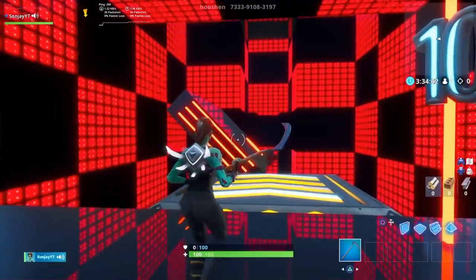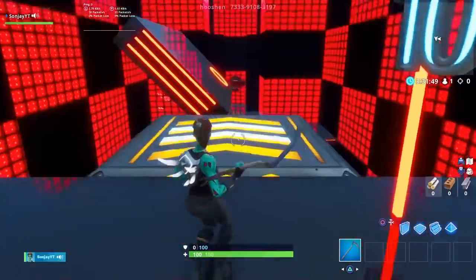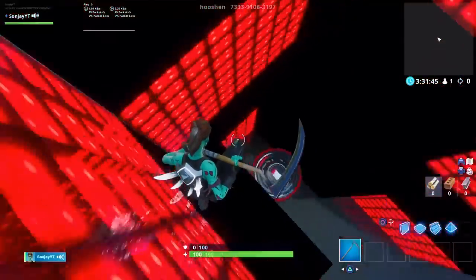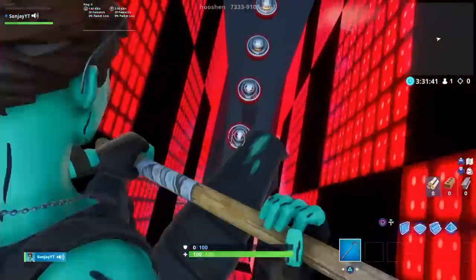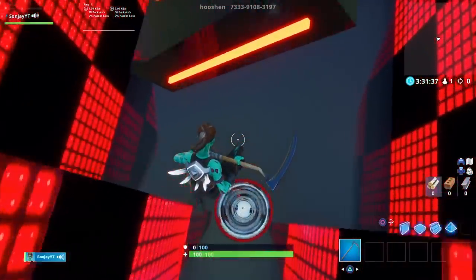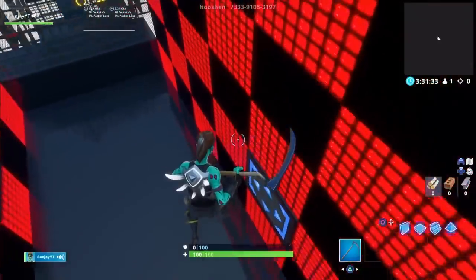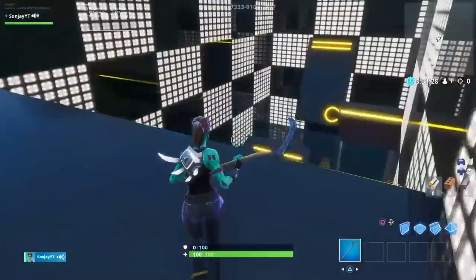We're actually onto the final level now, so let's give it a go — it's probably the hardest level as well. This level might take you quite a few tries. You want to jump onto the bouncer, fly onto here, take a few jumps onto this, then go forward when you want and you'll jump onto these. The last one flings you up quite high, so watch out for that. Jump onto this, like the previous levels, fly onto the bouncer, and this one you want to slow down a little bit and go forward last second.